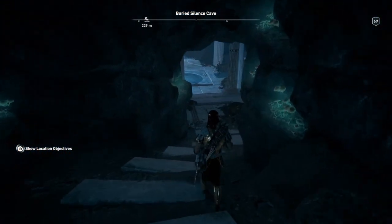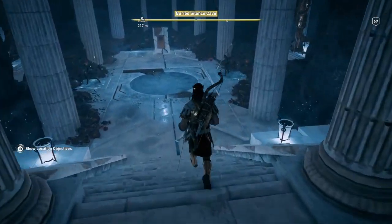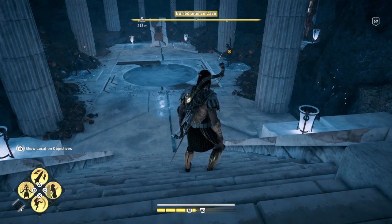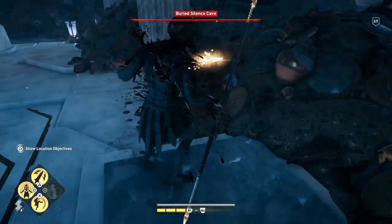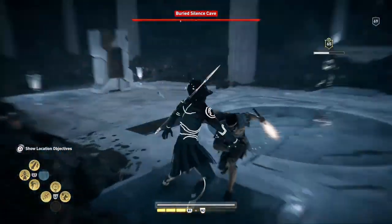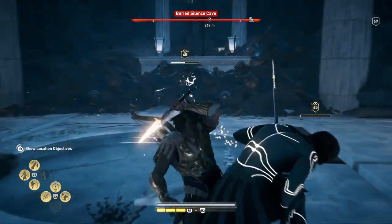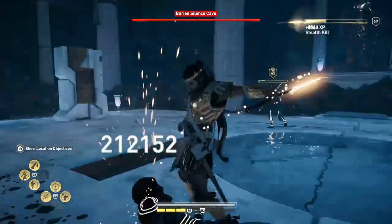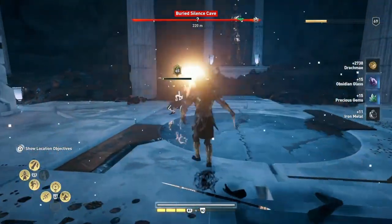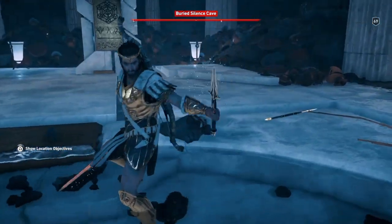There's nothing else down here, just these two colossi. We're gonna use the Spear of Leonidas rush attack on them — four times total. One on that one, and you can reach the other one on this one: two. Spin back round — three, two on that one. Back to that one, that'll kill him. And this one just needs one hit — like that. Job done.